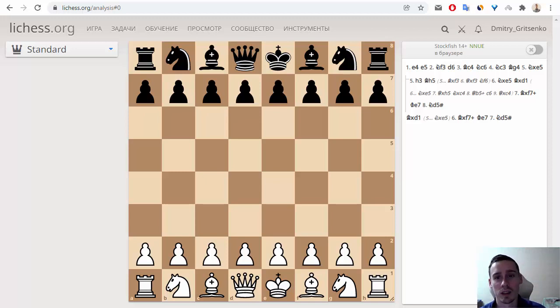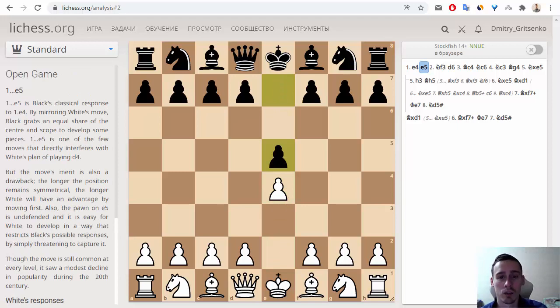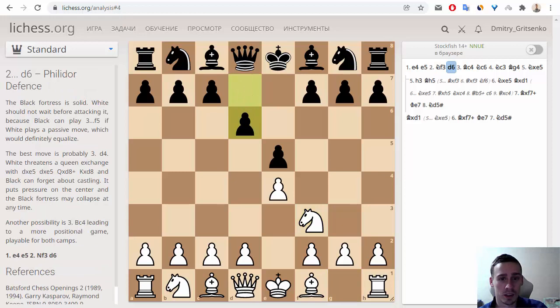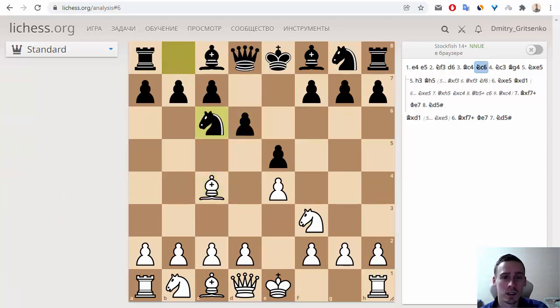Legal was white and Saint-Brie was black. We can see e4, e5, and then Nf3 and d6 — we can see that it is Philidor Defense. The next moves are Bc4, Nc6, Nc3. This is a very standard move in openings.